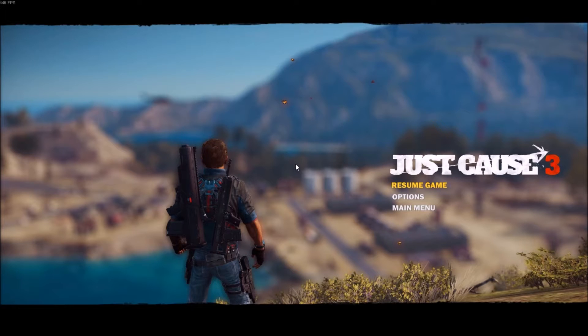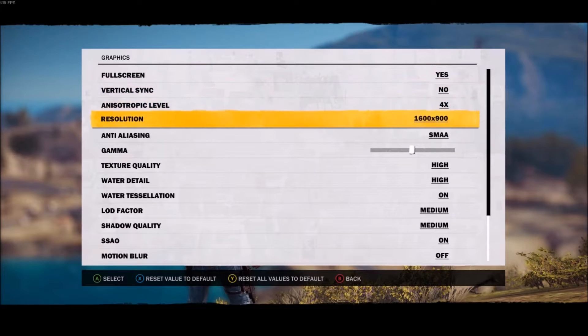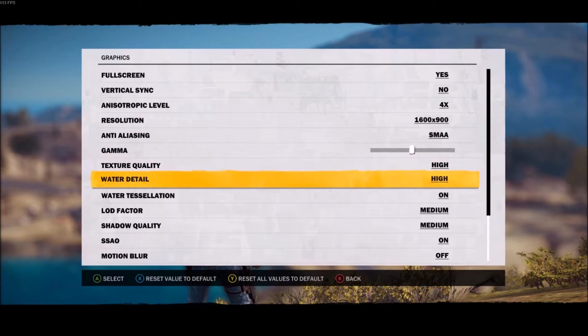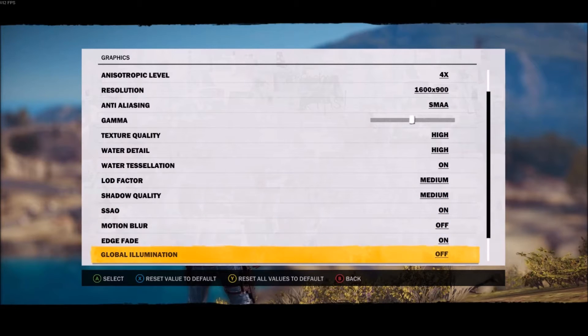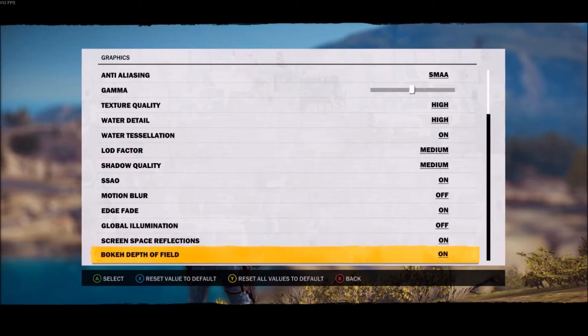I'll show you what the graphics are now if I pop into the menu. Vertical Sync off. Resolution I find was much better at 1600x900 than the 1080p resolution — you don't really notice the difference that much unless you're sitting right up against the screen. SMAA, texture quality high, water detail high, water tessellation on. Those two on medium. SMAA, motion blur off, edge fade on, just because I like the look of it. Global Illumination I think looks better without screens, planar reflections on. Depth of field smooths out the distant edges — if you look at mountains in the distance with that off, they look a bit jagged.